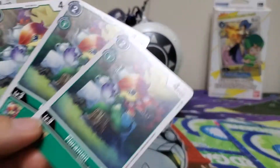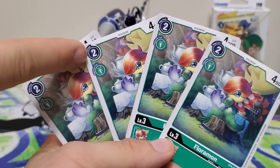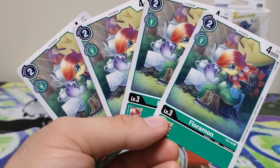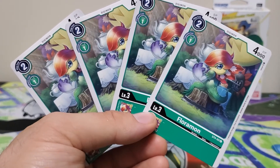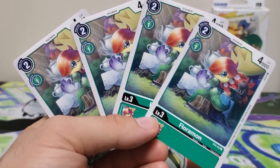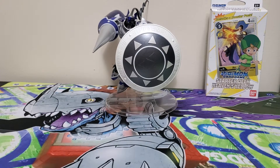Now on to the rookies. We have four vanilla Floromon — two play cost, one Digivolution cost, 4000 DP, and no effect. I like Floromon; she's really pretty. I also like how she's having a tea party with a Blossomon in the background, who's another one of my favorites. Not much more we can say about her.